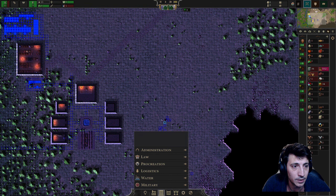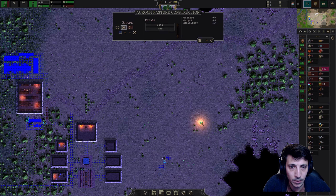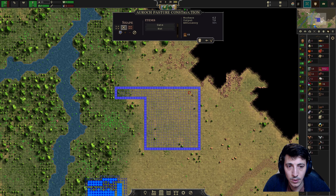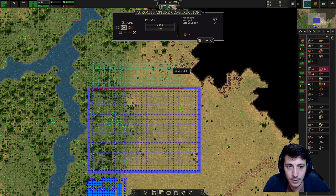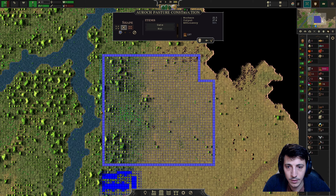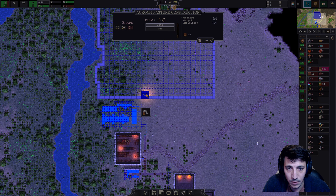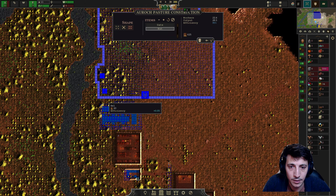Let's go ahead and build because our livestock are dwindling — I think it would be good to get a rock pasture here. Doesn't have to be huge, but let's just max it out. We can move this later; for now we just need a place for our animals. We'll put a hut here, a hut here, and a trough here.